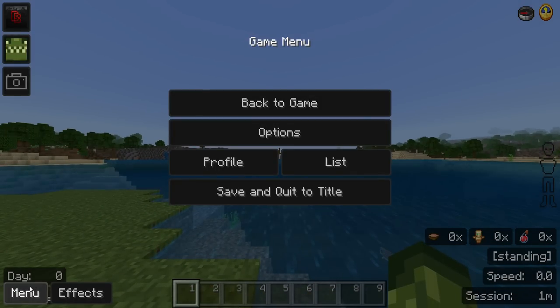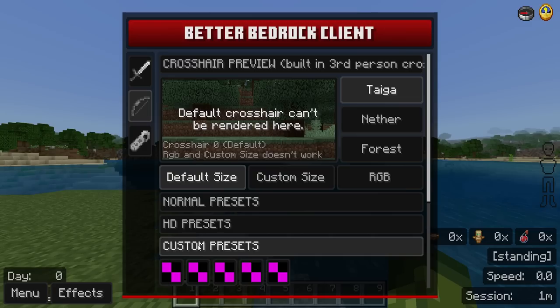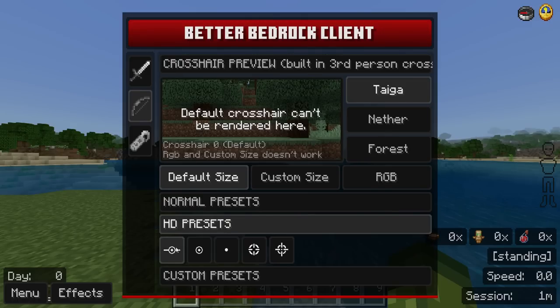My favorite feature in this client is the crosshair customization. In your menu, tap on the crosshair section — this is the crosshair preview where you can fully customize and change your crosshair, like the Among Us one shown at the start. You have Custom Presets where you can import your own, and HD Presets as well.